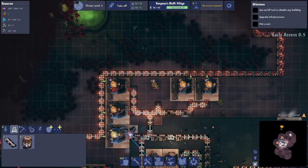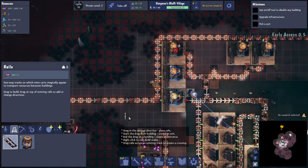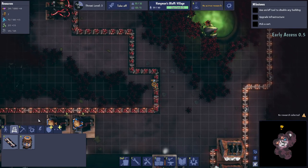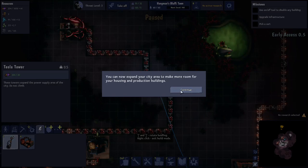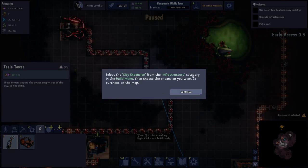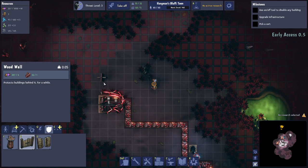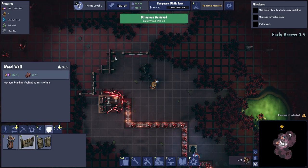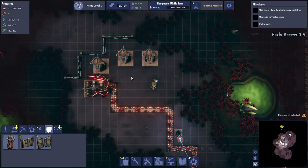I'm going to get a Tesla tower out there and try to defend. You can now expand your city area to make room for more housing and production buildings — select city expansion from the infrastructure build menu. Let's get wood walls down first — I think they're going to hit us in the same place again. We'll put walls there and towers behind the walls. Through the infrastructure menu we can now add extra platform tiles — and it just places straight onto the platform. Oh man, that's so cool. They're coming in — let's get out there and help defend.